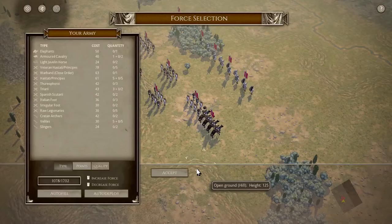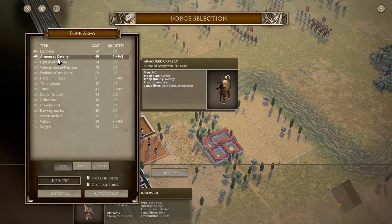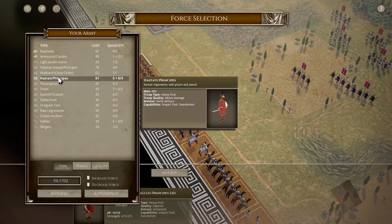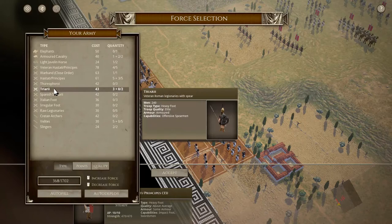It's the usual objective so we don't need to really pay attention to that. I can add to my forces here. As usual, I want me some slingers — I love slingers. I wish I knew what kind of enemy we were going up against, but I don't. We'll take one of those, we'll take some of those. They're above average so let's go ahead and take these. These guys are average. Triarii are elite — we'll take some of that. We've still got plenty of points left.